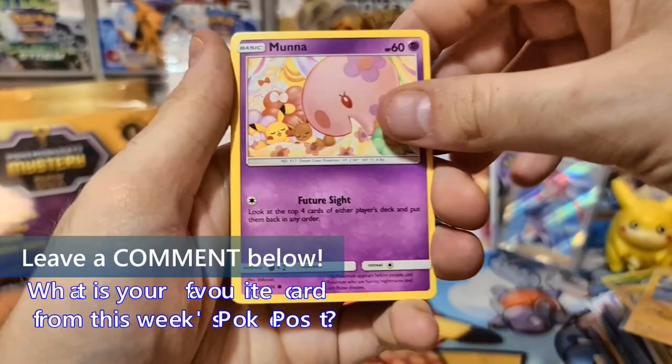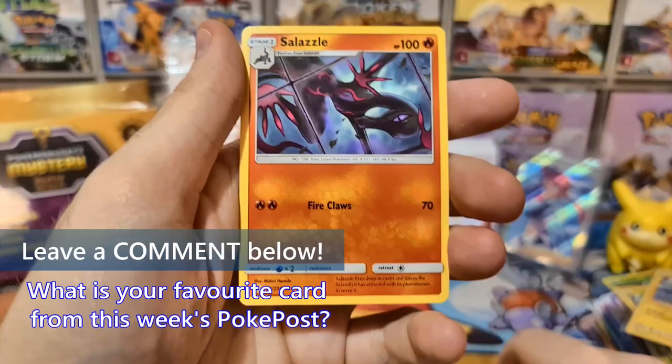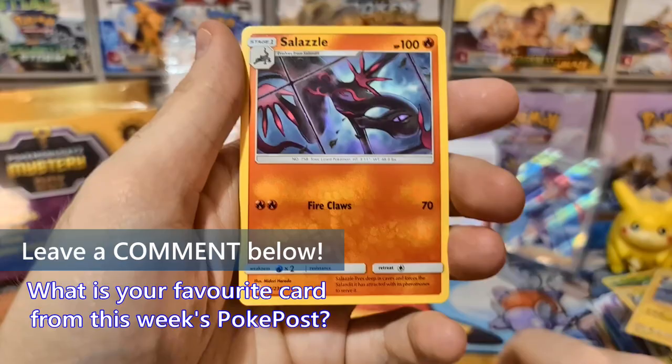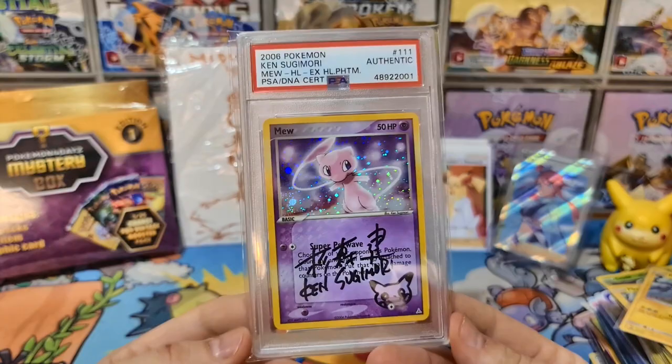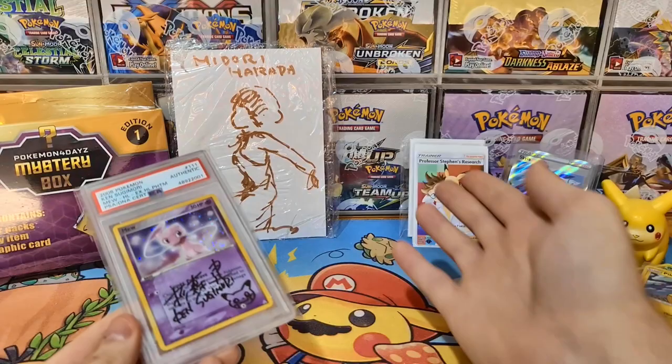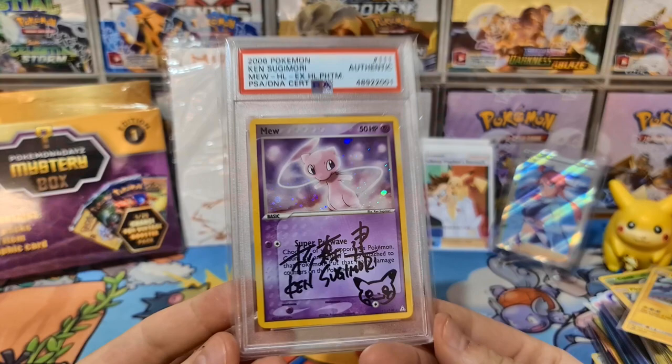But honestly, it's all about this signed Ken Sugimori and Mew - unfortunately this is not mine, but I just thought I'd show it off on PokePost. Remember to go and check out Stefan's Classroom on YouTube. Please leave a comment below - what was your favourite bit of PokePost this week? Are you excited for me to open the mystery box? Would you like to get hold of one of these exclusive Patreon signed Professor Steven's Research - the first ten get the first edition? I'd love to know your thoughts. Please remember to subscribe to the channel, keep supporting us - thank you so much Pokemon fans, I'll see you soon. Gotta catch more!